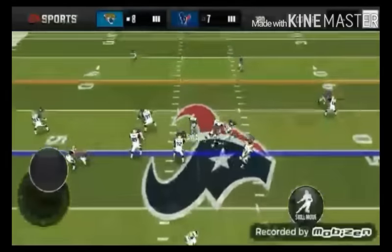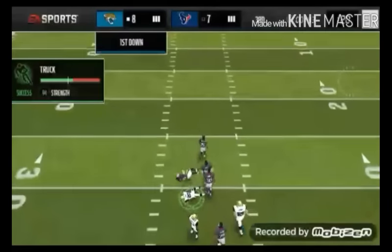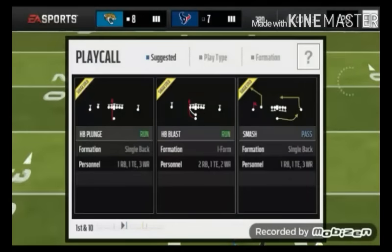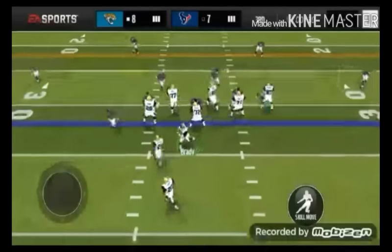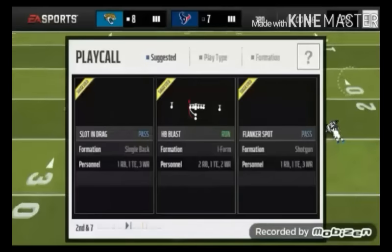Here we go — HB slant, 18, running up the middle, boom, nice! What I love about him, as you can see right there, it says 94 strength. He does strength trucks instead of agility trucks, and those are way better. Right now he's just running all over people.